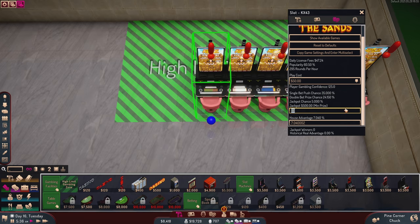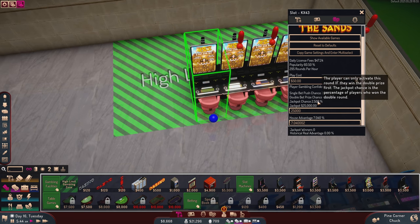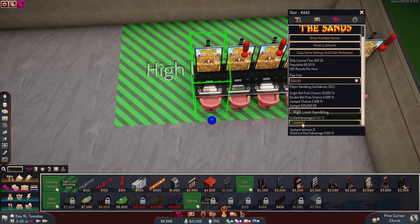The jackpot for these is going to be... we could do $100,000 if we wanted, but I'm thinking maybe $20,000. Actually, let's say $25,000 — a $25,000 jackpot reduces the jackpot odds significantly, and I think I like this. The house advantage is 9%, but we're going to change it to 12% once we unlock the research. So: $50 play cost, 4% chance of doubling your money, 2.4% chance of winning the $25,000 jackpot.